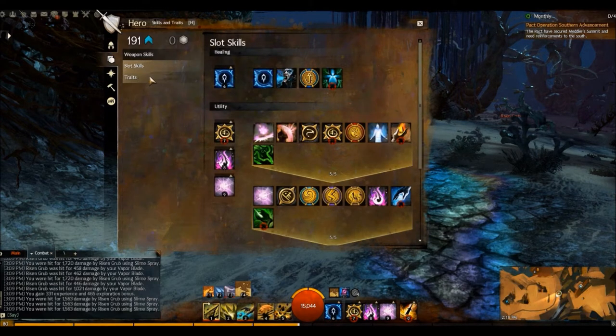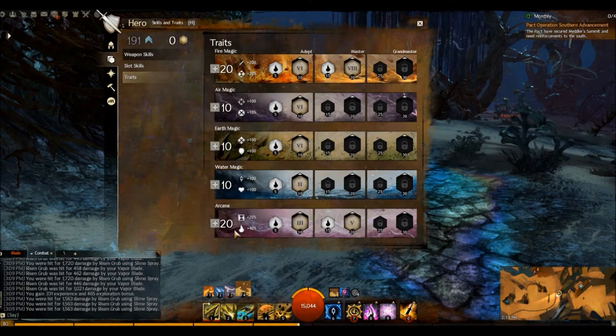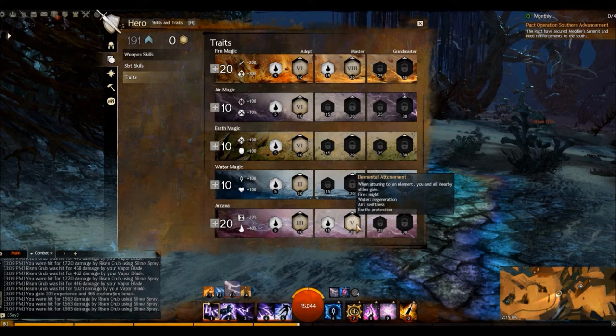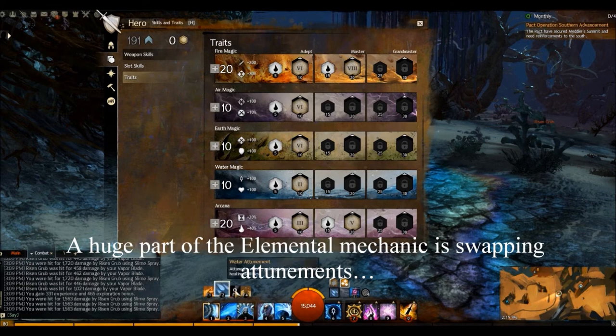Let's look at our traits. We have 20 in Arcana, which grants fury for two seconds on attunement — so whenever I attune, it gives me fury. This next trait gives me Arcane Power at 75% health, making my next 5 attacks do crit damage, so we'll be critting more often. Elemental Attunement is nice — whenever we attune to different elements, me and all allies get Might, Regeneration, Swiftness, and more.